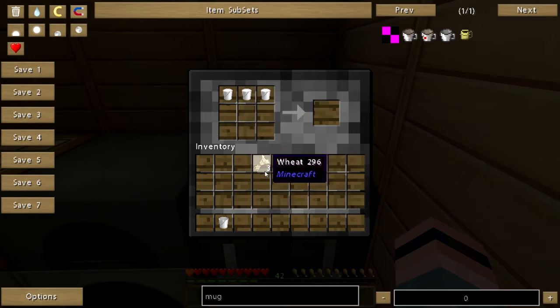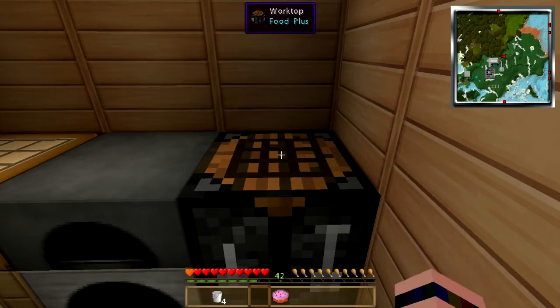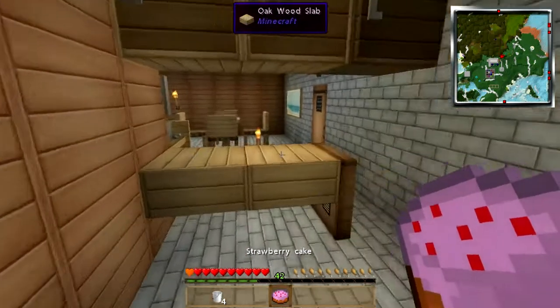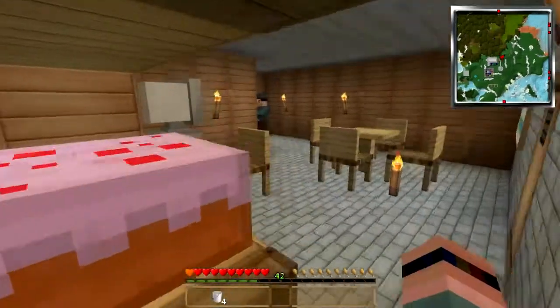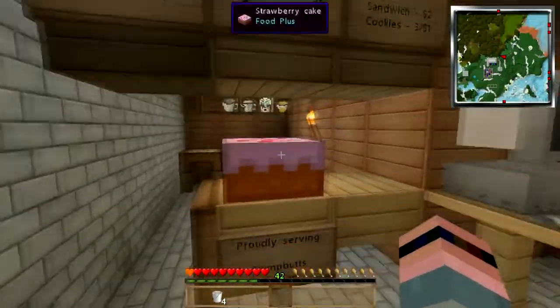We'll make cheese some other time. Put the wheats on the bottom, I think the strawberry in the middle, the egg, and the sugar. There we go — I actually got that right the first time. Now, are they placeable? My God, they are. So we have a strawberry cake out here that we're selling for a buck a slice.